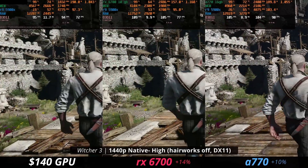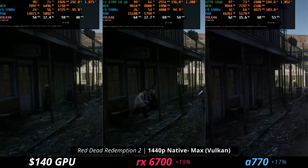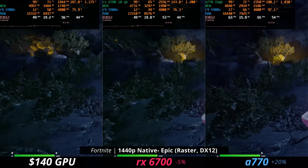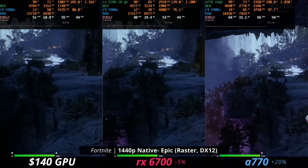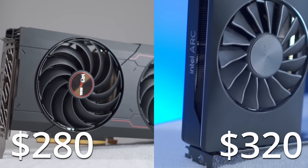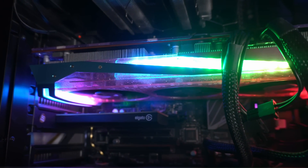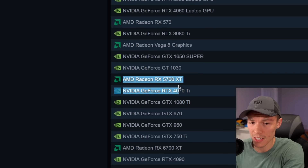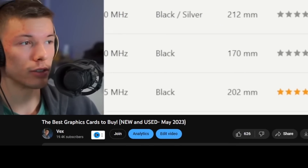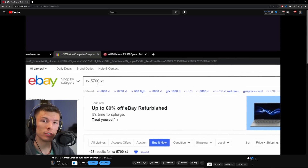I do have more benchmarks and I could go more in depth on them, but I think this gives you an idea of how this card performs against the competition. Yes, there are probably other cards that would compare more closely, but I don't own them. Overall, it's clear this card is capable at 1440p, and the average 10 to 20% leads you get on these other cards definitely doesn't make up for the hundred-or-so percent price increase. What is behind this dazzling pink mask? It is none other than AMD's 5700 XT.